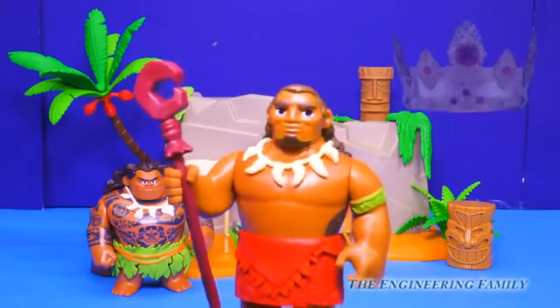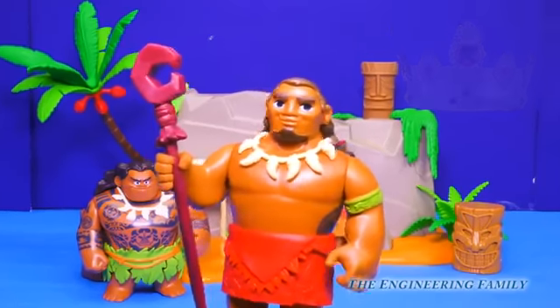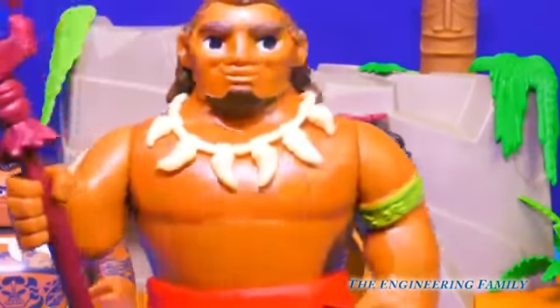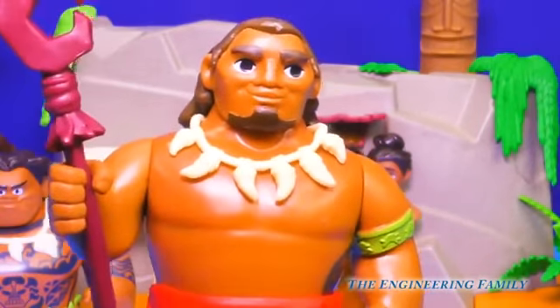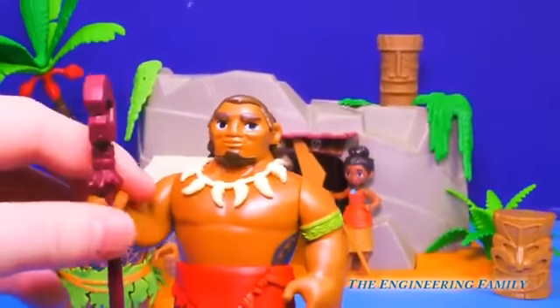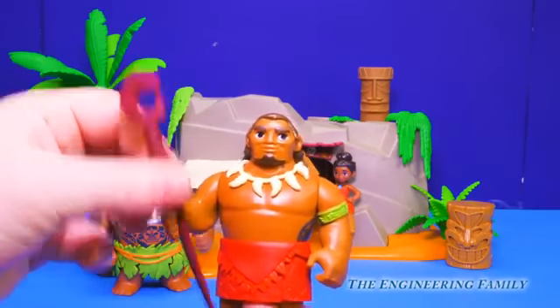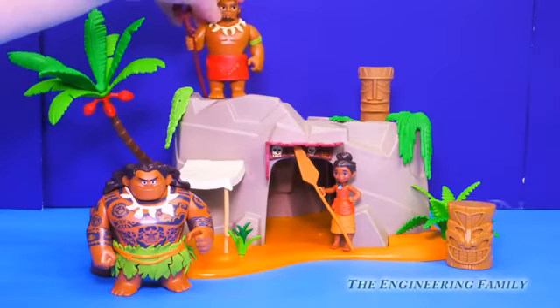It's Chief Tui. He's the chief and the leader of the Motunui Islands. That's Moana's dad — that's why she's a princess. And he comes with a shark tooth necklace too, just like Maui. And he has a staff you can put in and out of his hand. We'll put him on the top of the island because he's the chief, watching out for everybody.